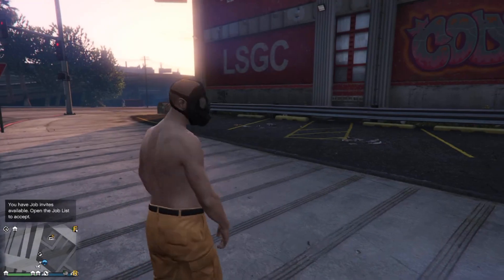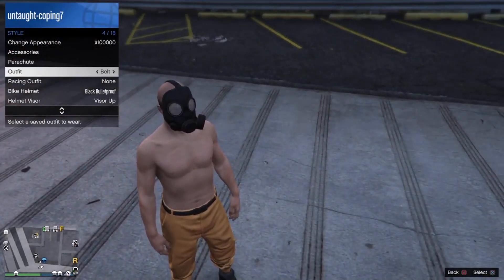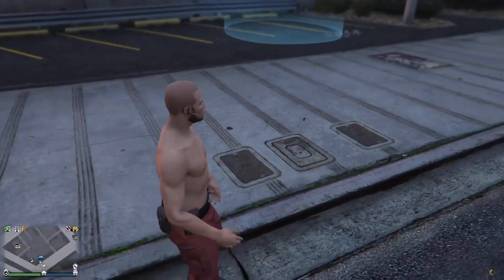And when you spawn back in an online session, you need to equip an outfit with a belt on. If you don't have any outfit with a belt, then just go to the clothing store, go to Outfits, then Prison Guards, and you can buy an outfit with a belt on.